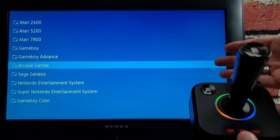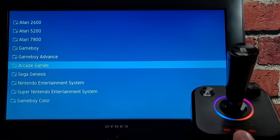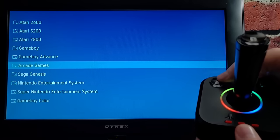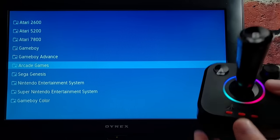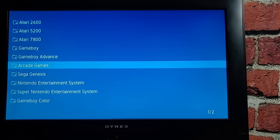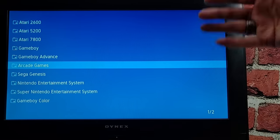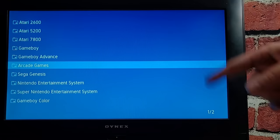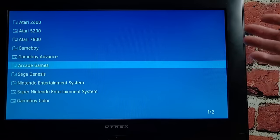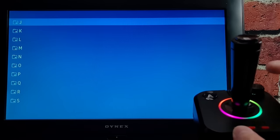Now that subfolders are used, it doesn't take nearly as much to index the SD card when you first jump in, but I think that's because they're only indexing the root and not the subfolders. If I jump into arcade games, we just have to wait for a while. I'm probably not gonna wait the entire time on camera because it just takes so long — inside of arcade games I've made A through Z folders, and it's indexing all of those files. So all I did was defer the delay, not eliminate it. And about 30 seconds later, we finally made it inside the folder.